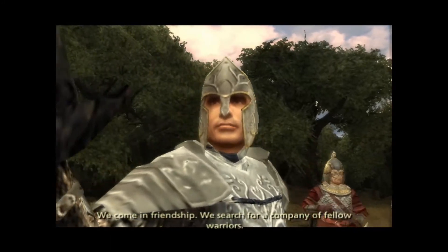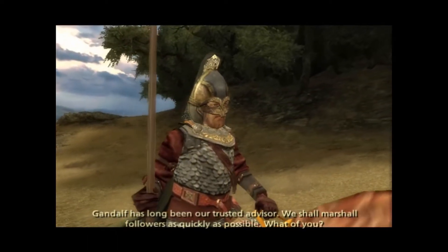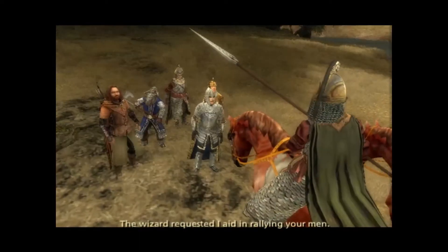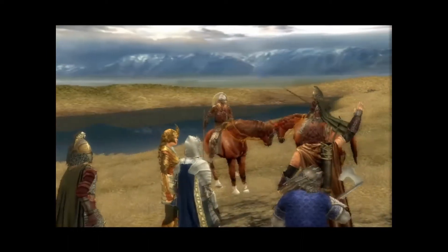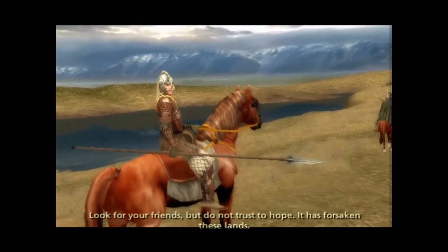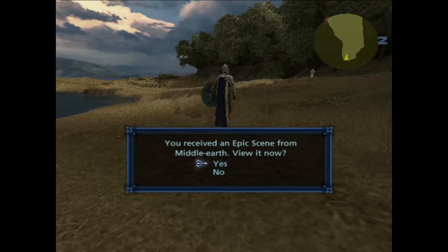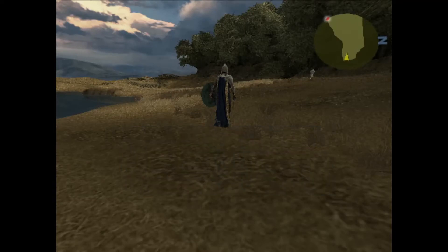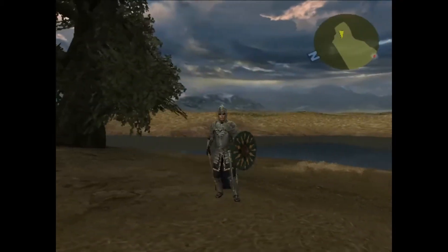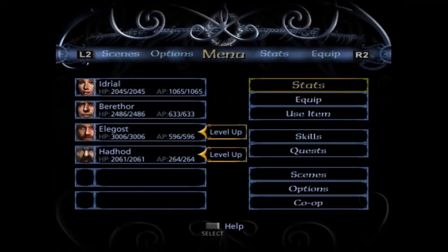Mithrandir seeks you to assemble your forces and meet him east of Helmsteed. Gandalf has long been our trusted advisor. We shall marshal followers as quickly as possible. What of you? The wizard requested our aid in rallying your men. Look for your friends, but do not trust to hope - it has forsaken these lands. So Hadhod was parodying Aragorn just before, and Aragorn doesn't actually have lines - they've just decided that's what he said in the movie, let's use that.